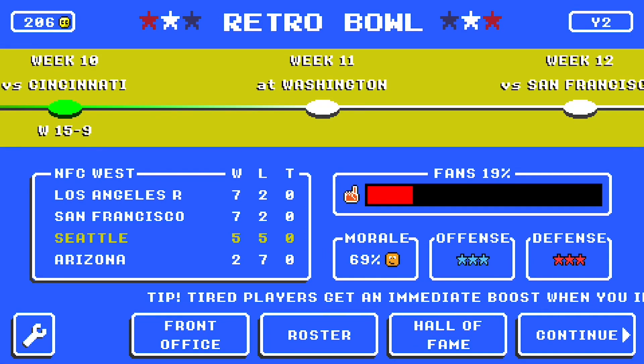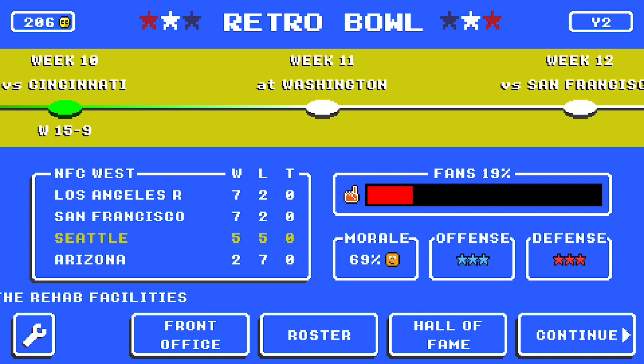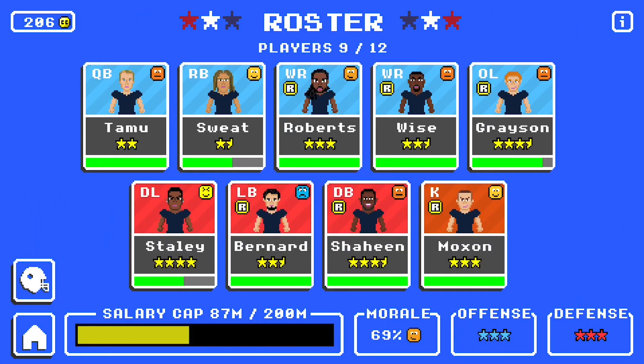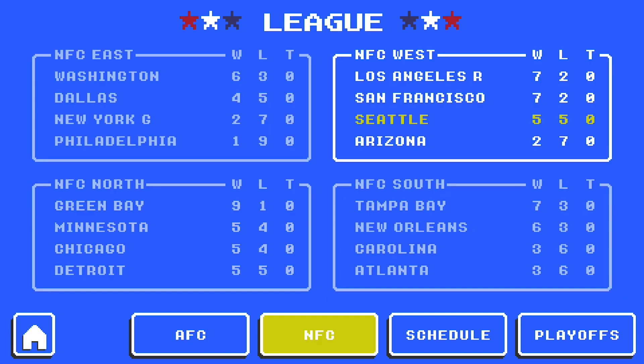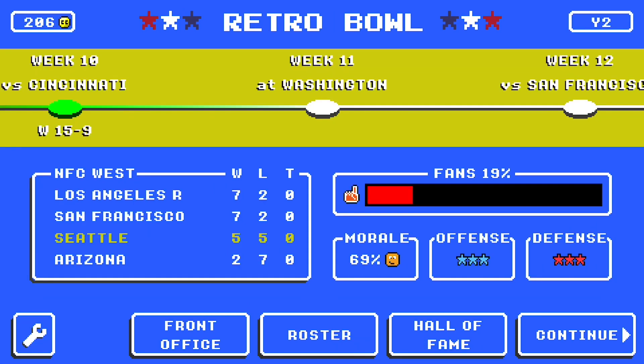Hey guys, it's Jay from Skullgamer Network. Welcome to another Retro Bowl video and welcome to episode 12 of the Wheel of Retro Bowl series. In episode 11 — mild spoiler alert — we beat the Bengals 15-9 to get back into a winning situation. Our reward was to boost facilities again. Nothing too flashy, but we did get to unbench our quarterback Saquon Tamu. And today we've got a big game: week 11 against the Washington football team. We are half a game out of the last wildcard spot. Washington at 6-3 is holding on to the lead in the NFC East. So we've got ourselves a good game here.